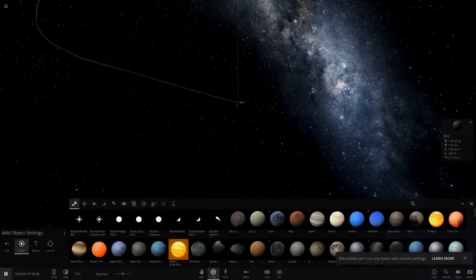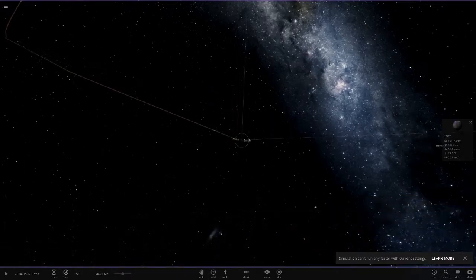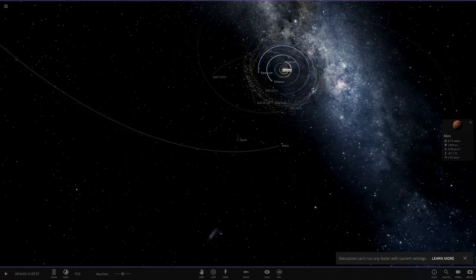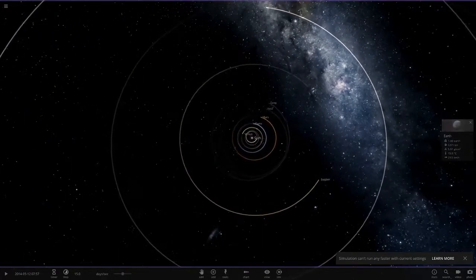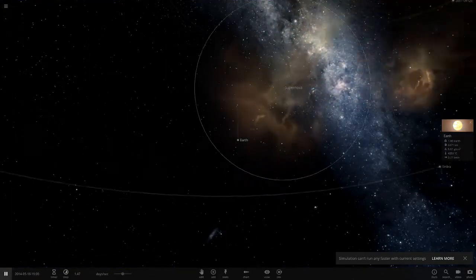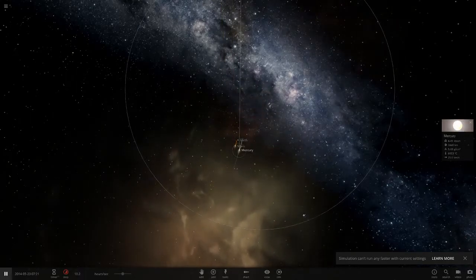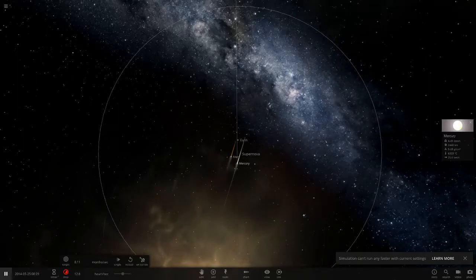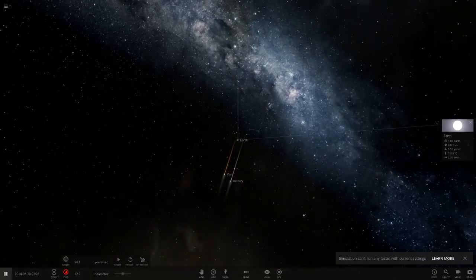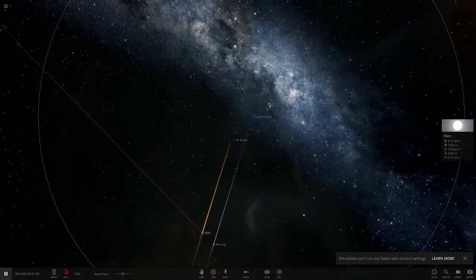Let's try from where Iris usually is — its average orbital distance. Placing Earth, Mars and Mercury there, deleting Iris and the super asteroids. Blowing the Sun up and slowing down time. Earth is taking a beating — mars looks like it might make it — they are all losing lots of material. Earth seems to be doing fine though. Eventually, they all survived that one! So now we just need to work out the exact point where they survive.